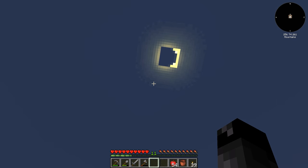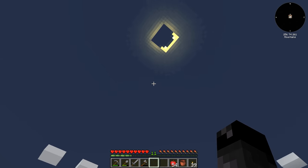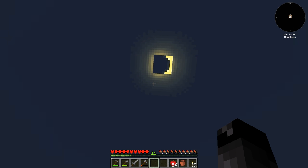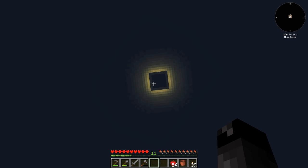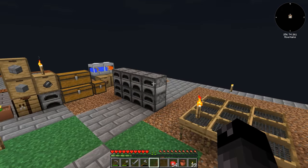This mod pack has Astral Sorcery in it, and I was noticing it was starting to get dark. I was like, wait, didn't I just sleep? Apparently we're having a solar eclipse. I believe if we were doing Astral Sorcery, this is where the Horologium constellation appears — like every twenty days or something. So yeah, it's like nighttime in the middle of the day. It's kind of weird, but that's a thing. Astral Sorcery.